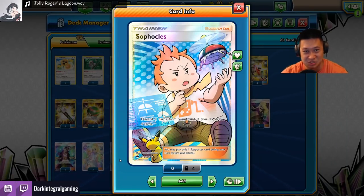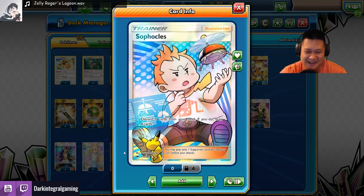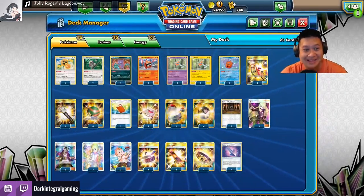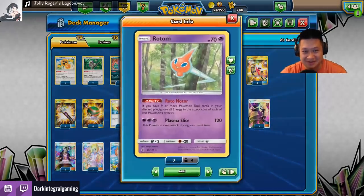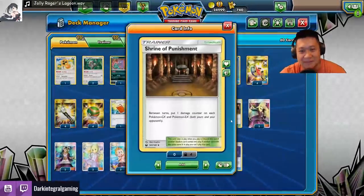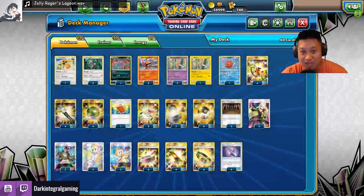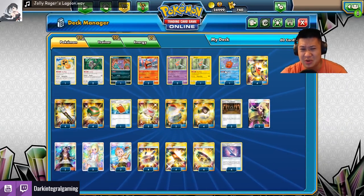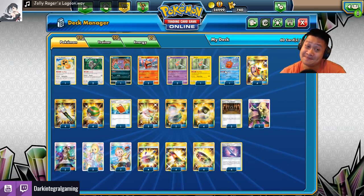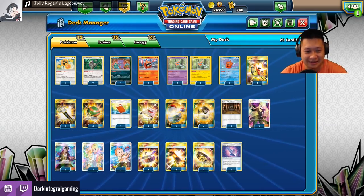Everything else is pretty much the same. Professor Sycamore's gone, so we'll be relying on Sophocles, where you only get two cards from your hand, not all your cards. It's okay, it's a decent substitute. The rest of the deck — Rotom's like 'dang it.' They don't hit that hard, but with Choice Band and the Shrine of Punishment they do, and they hit for weakness damage too. I'm missing the green one because it wasn't that useful right now. That's how the Rotom deck works.